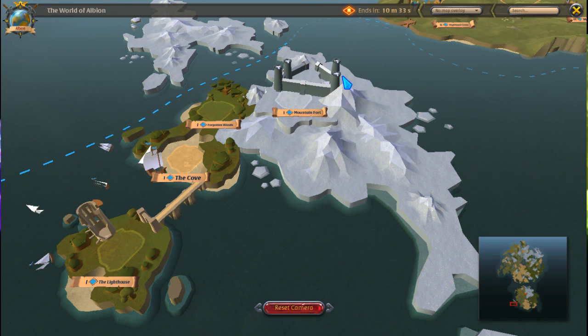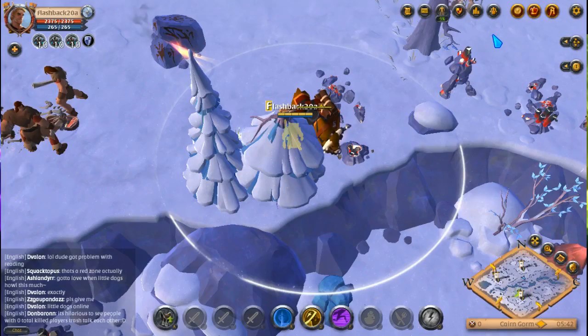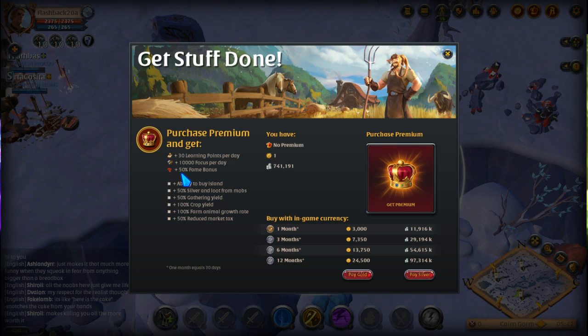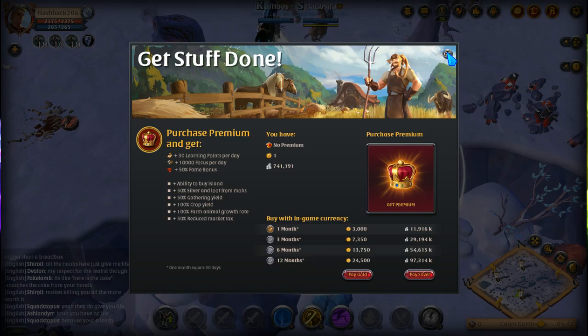For mid to high range players, we already have what we need out of it. New players should go to the tutorial island and get the three days premium. What comes out of it: you get 30 learning points a day, 10,000 focus per day, 50 plus 50 percent of fame. I would say yes, get it. Ability to buy an island — that's after a certain time — and I don't like being around people.